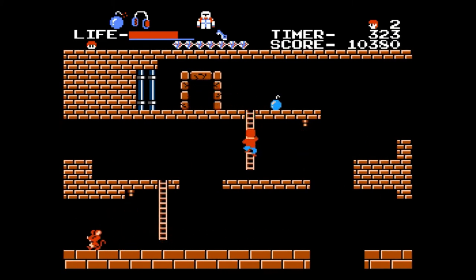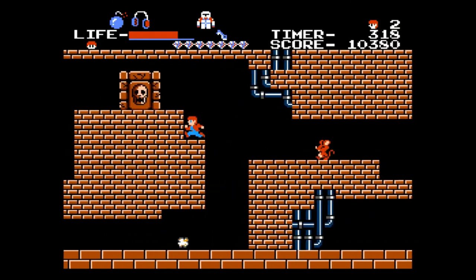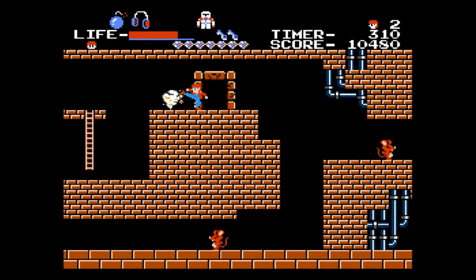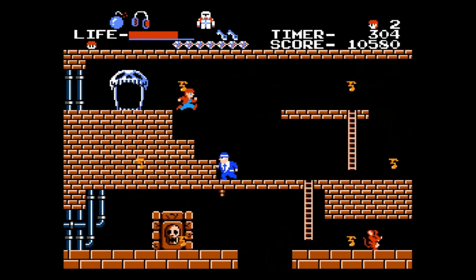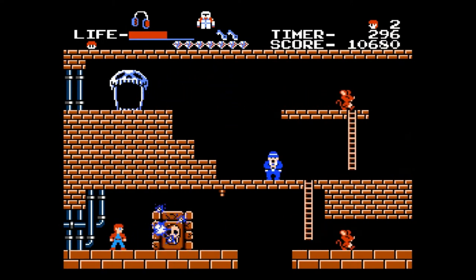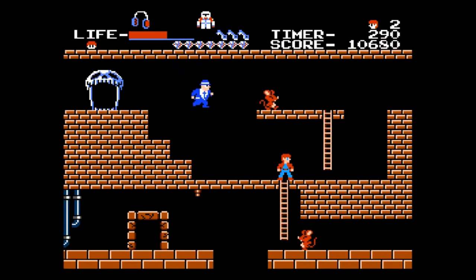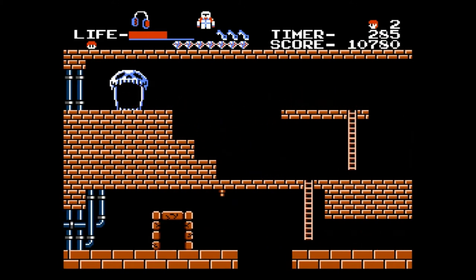You need three keys to be able to pass the level. We're immune to that attack since we have the earmuffs. Always be on the lookout for bombs — always make sure you have them, because nothing's more annoying than going to a door that needs to be exploded and not having bombs.